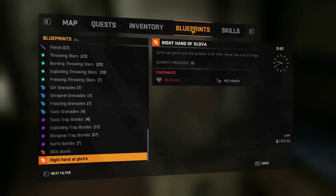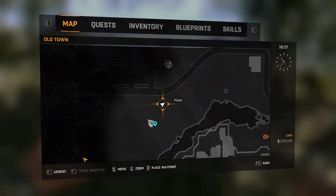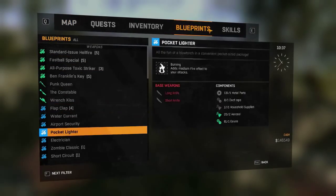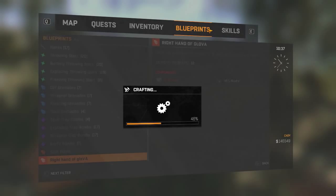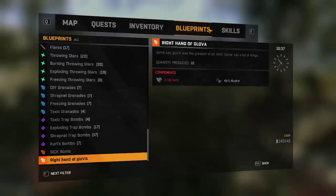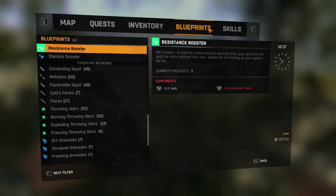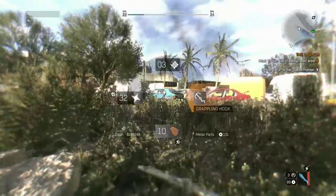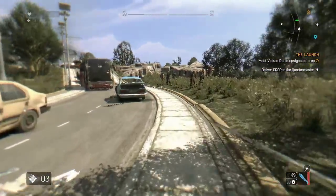To activate this, you need to have the Shadow of the King mission either selected or completed — it's in Old Town and you'll get to it fairly early on, so it won't take too long. But if you haven't done that quest yet, you won't be able to activate this at all.